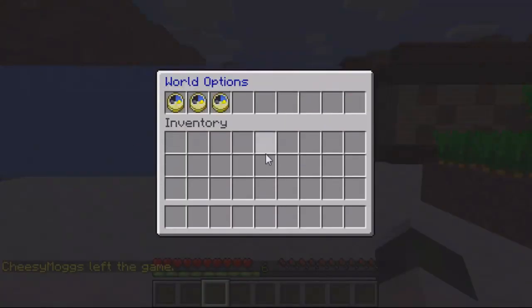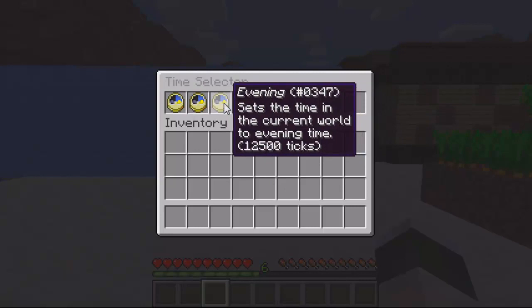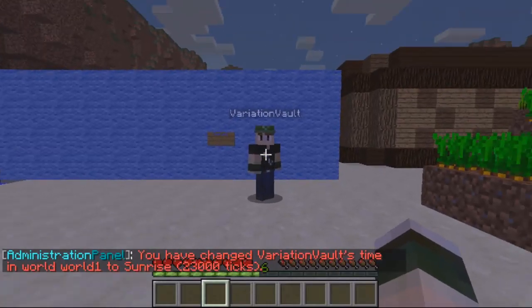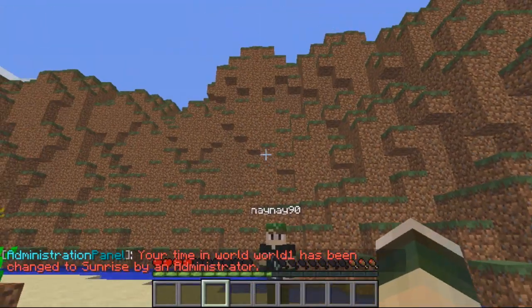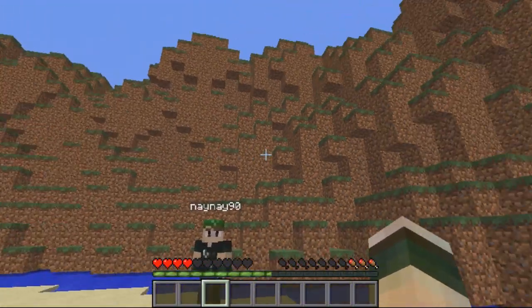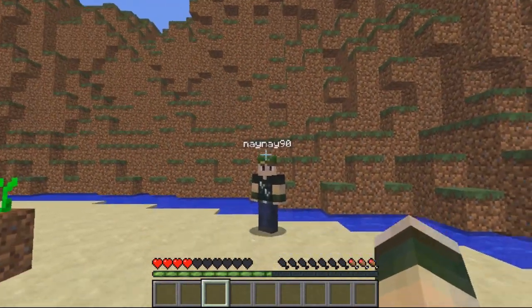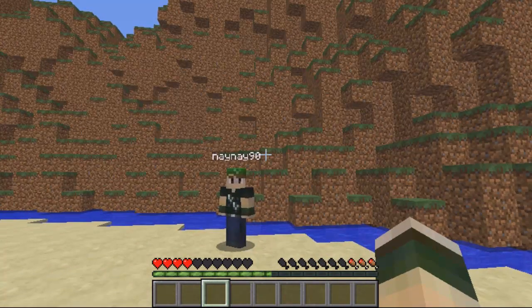So as you can see I gave you a peek at world options — you can change the weather, and you can also change a personal player's weather. If I select that and then select sunrise for a specific player, he should see sun. As you can see on the other player's screen, he's actually seeing it as daylight — so it's changed the personal time for him. He's currently seeing it as this time, and his time will just cycle differently from everyone else's.